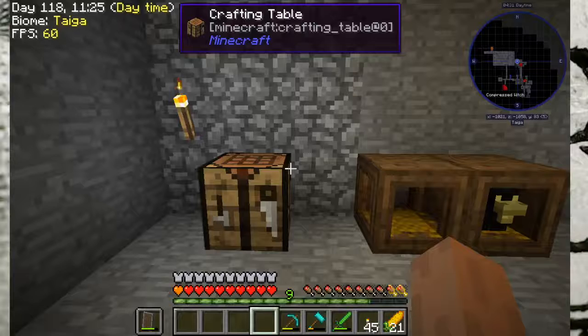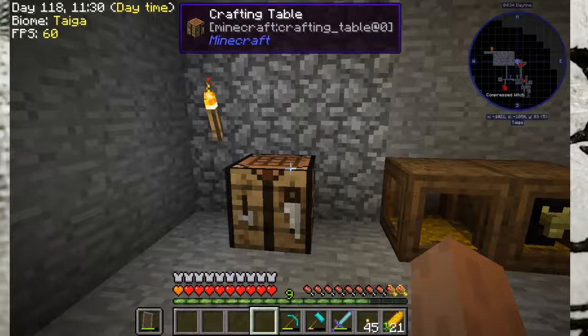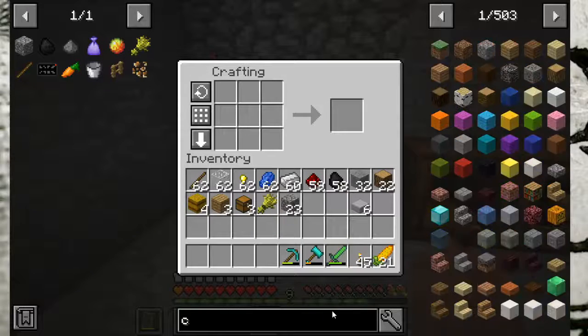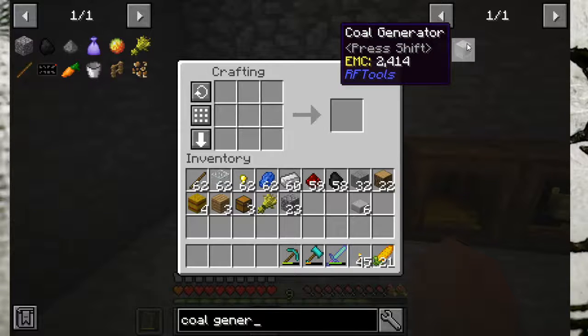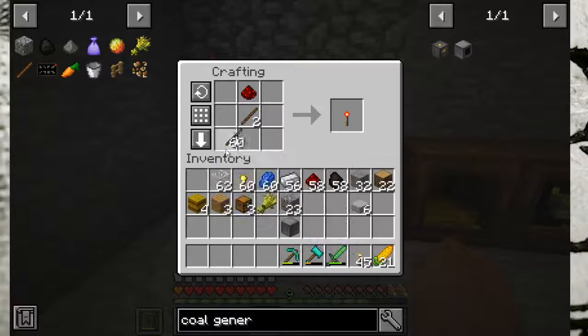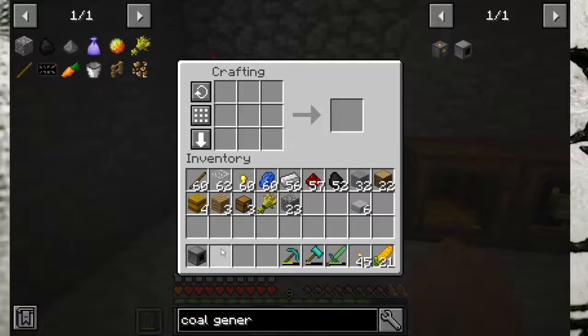Hey guys, it is Hokey and I'm back with another tutorial. Like from the last video, I promised I was going to show you how to make an automated coal generator. Today I'm making the coal generator from RF Tools. It's pretty simple, a very easy early game generator that doesn't require a lot of resources. I think the hardest part is getting the redstone, but it's pretty easy to find redstone early game.